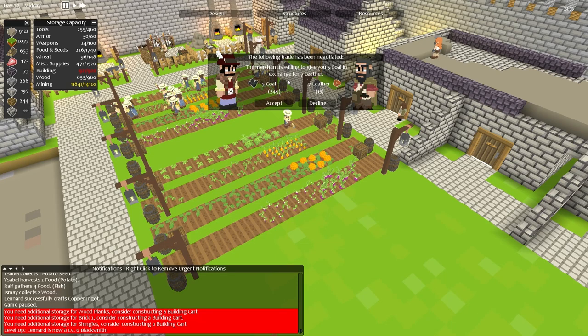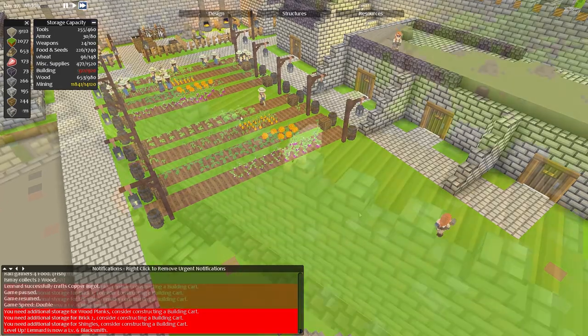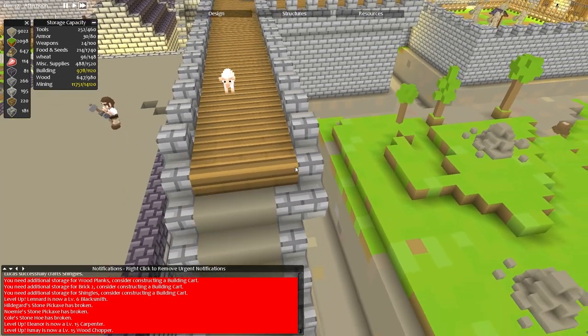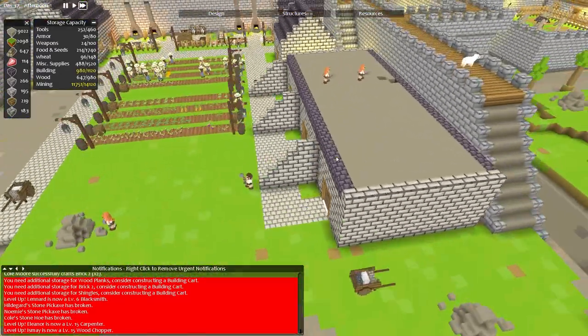The new merchant wants to give us five coal in exchange for seven leather. I'm going to decline that because I don't have a lot of leather and I've got plenty of coal. There's a sheep on the wall - I think that's a sheep at least. Yes, there's a wild sheep and he's decided to walk around the walls. But fair enough - Anastas is really walking around the walls, so who can blame him?